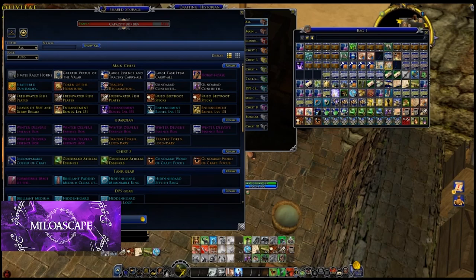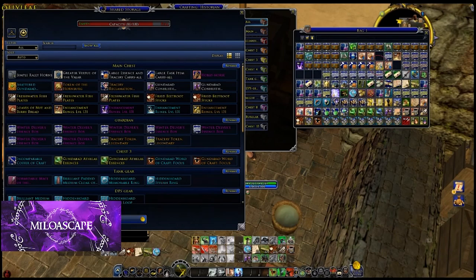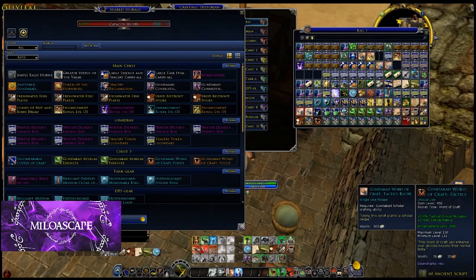So what I've got here is two Heraldry of Precision recipes — those are made by a weaponsmith — and two Words of Craft Tactics recipes. I'm going to crit one of them for the gold legendary version, and I'm going to purposely not crit the other so that I get a teal. The way I'm going to do that is just to start by making the non-crit first and then using the universal optional ingredient for the guaranteed crit.